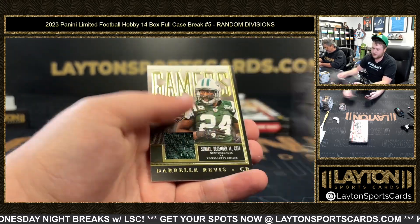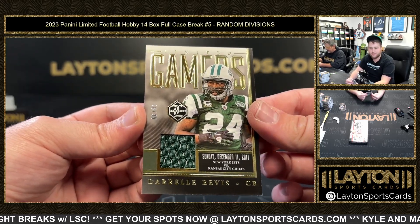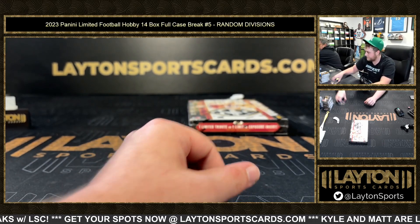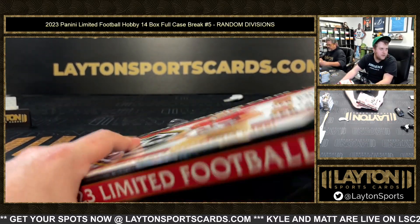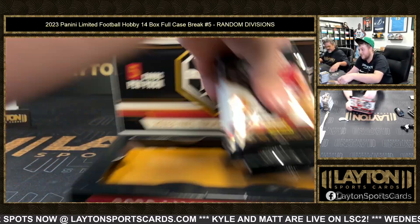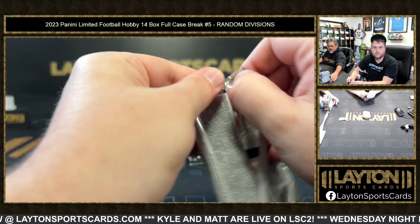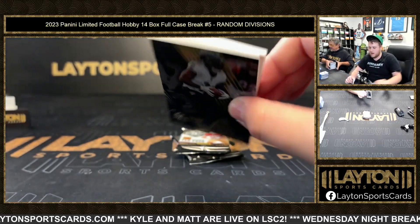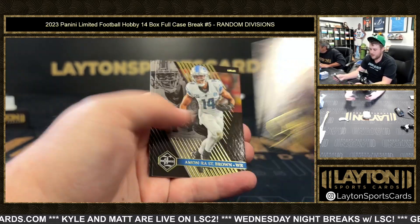Dalton Schultz to 299 and Limited Gamers Darrelle Revis, AFC East — another one, got three of these this case. Congrats on that game-used Darrelle Revis, let's go! Good stuff dude — really nice freaking patch. Rookie jersey auto Deuce Vaughn to 99, NFC East.